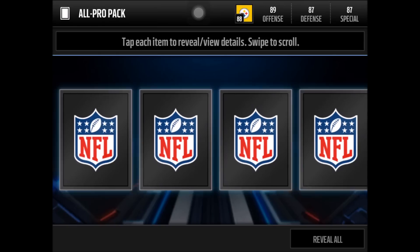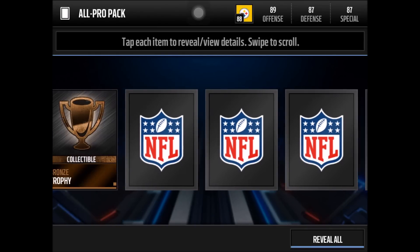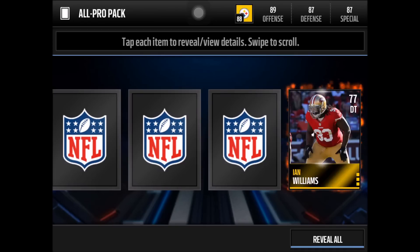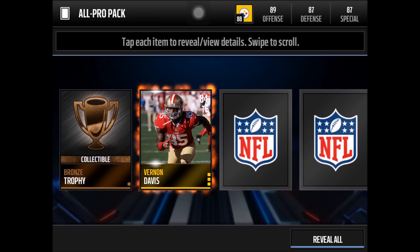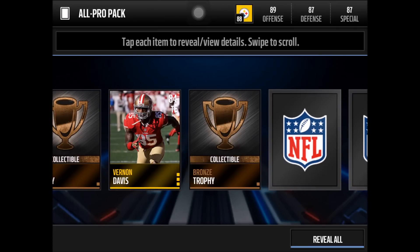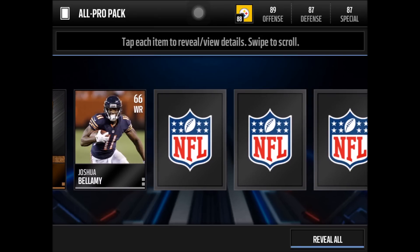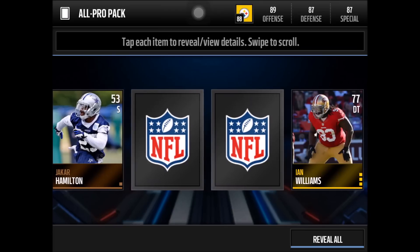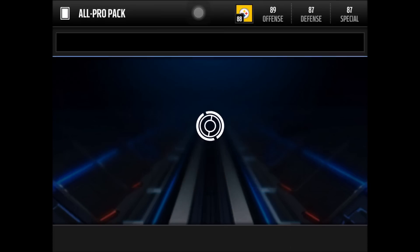Moving on to pack number two, starting at the beginning this time. We get another bronze trophy - those are everywhere. Ian Williams, 77 overall. Back to the front: Vernon Davis, 84 overall, nice. Bronze trophy again. Some silver cards, a couple more silvers. One more gold left and we get Jonathan Banks. So no elites yet, but we still have one more pack.